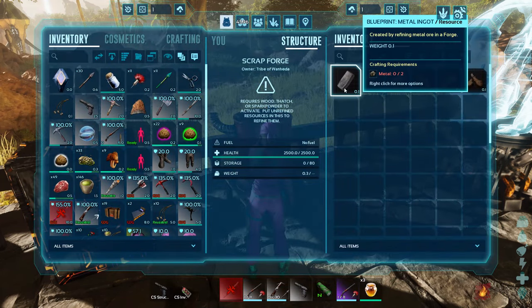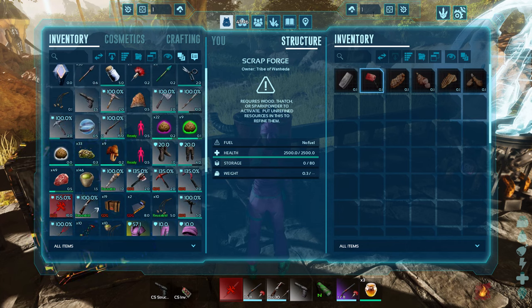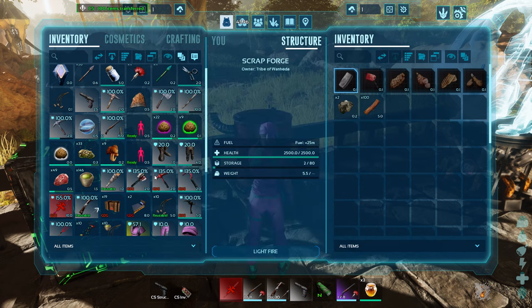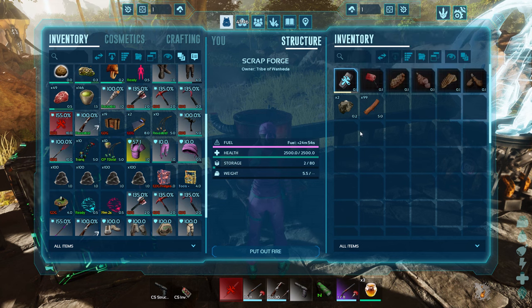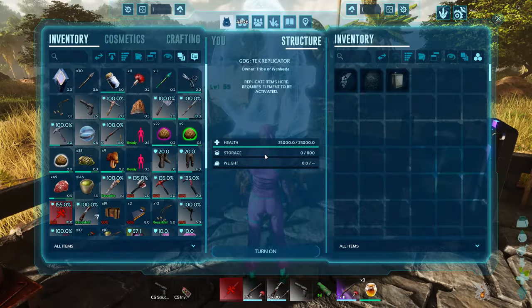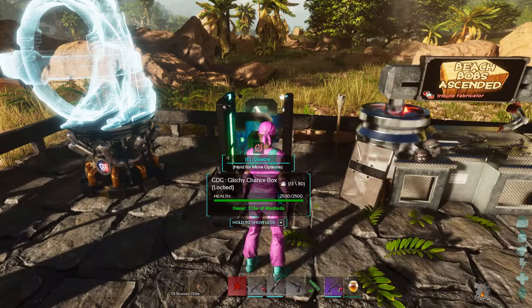Here is the scrap forge — this is where you put your metal in. It will obviously craft it faster, but I'm not sure if this is the one-for-one metal forge. Here is the tech replicator — I think the look of it is fantastic, and within it is where you can build all your tech stuff. I don't have anything learned so it's pretty empty right now.